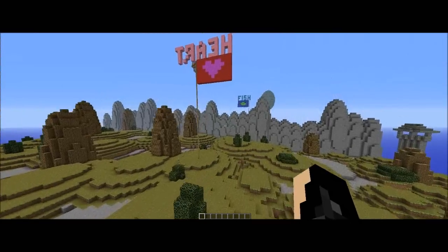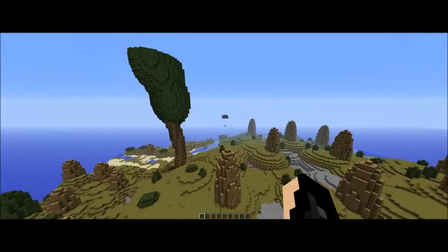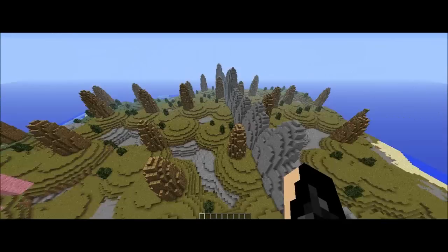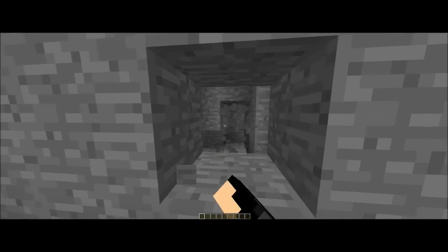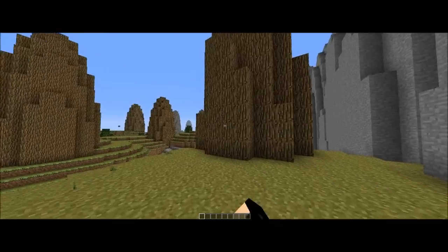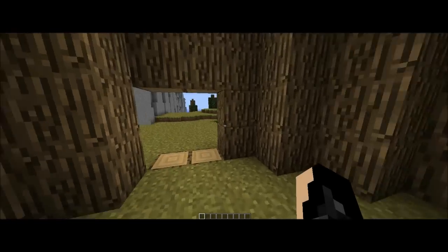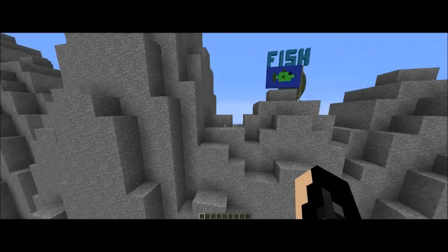Anyway, I think that's it really. We have the 3 objectives, the spawn and the shrine, team fish, team heart, and we have the wall — which is by the way hollow as well, just like the wooden pillars. It's pretty cool because you can easily make a base inside one of these so you don't have to make one yourself, but other teams will expect that as well.